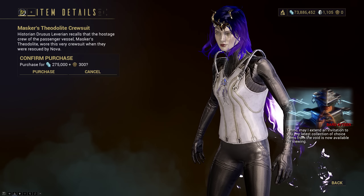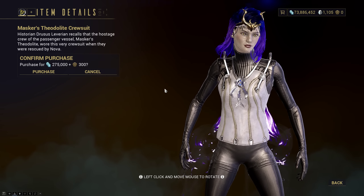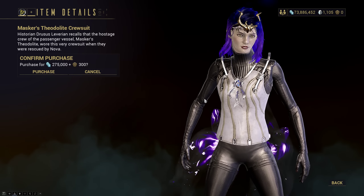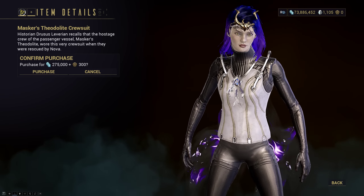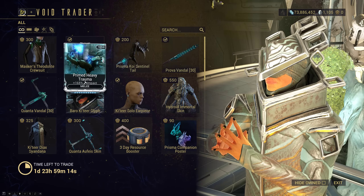Masker's Theodolite Crew Suit. This seems like he's really coming to complete the entire Theodolite collection. If you've been picking up the other parts, which include the helmet on his previous visit, this is the chest piece to go alongside it. I actually like how this looks quite a bit — probably a good pickup. I don't know if I'd run it with the helmet myself, but the textures here are pretty nifty.